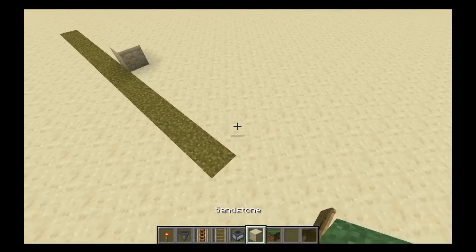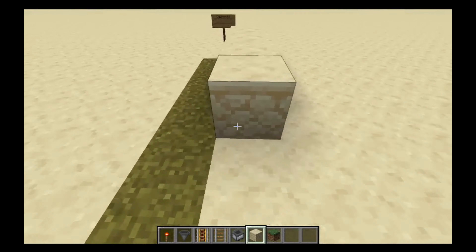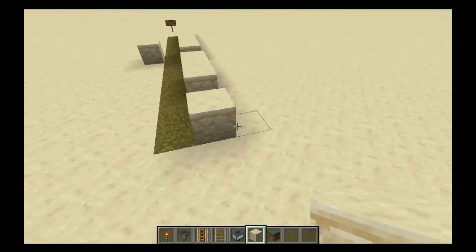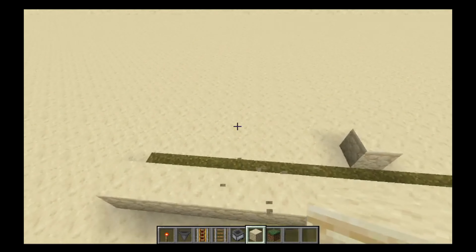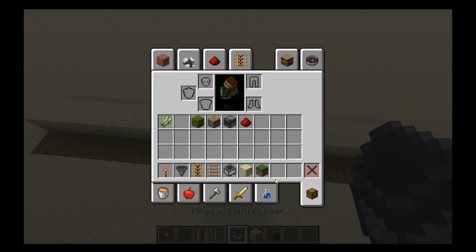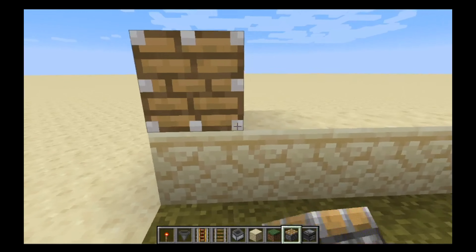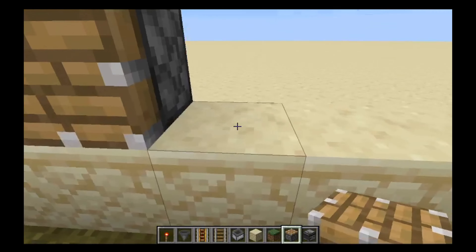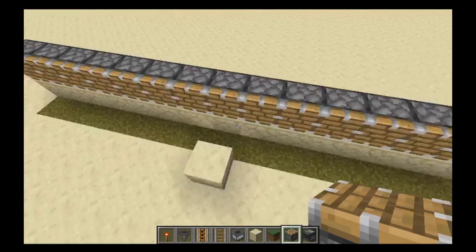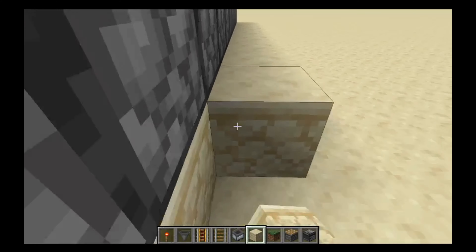And then you'll need to get a block — any block, doesn't matter — and you'll just put that beside it, like so. And just keep going beside it. So at this point it should look like this. And then you're going to want to get a piston and observers. And you're going to want to place pistons like so. Not like that. And there — now it should look like this.